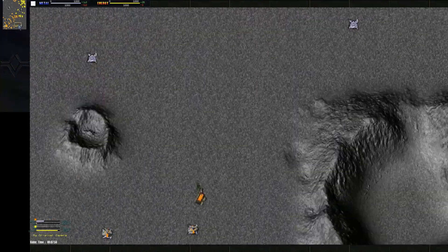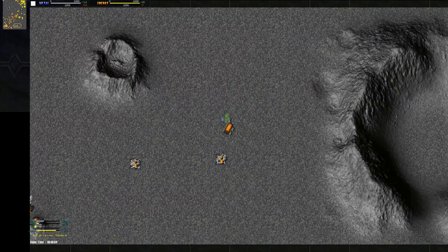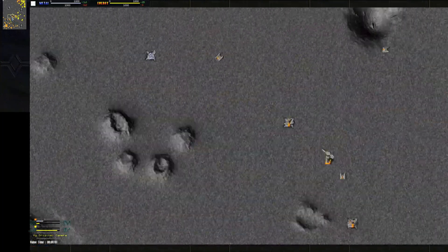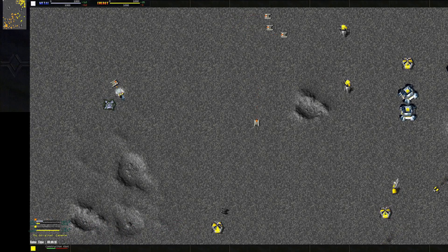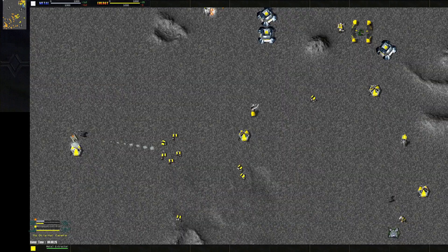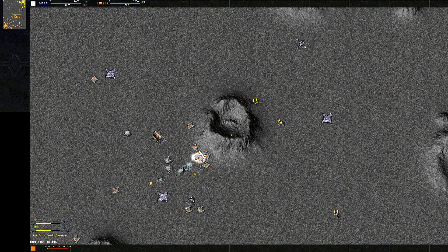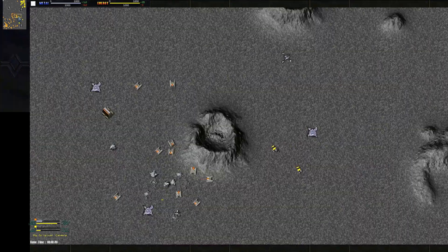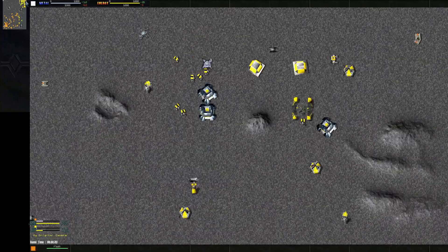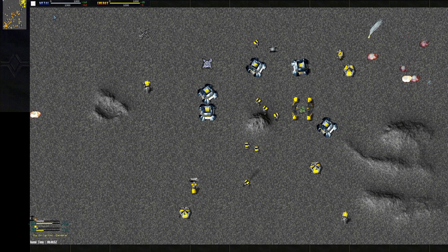Rock is getting some LLTs — Light Laser Towers — in good spots, placed in nice little chokes where they do best. Rock does a nice raid and almost gets Roland's K-Bot con — it barely escapes at around three to five percent HP. Rock lucking out right there. Roland is D-gunning a Flash in the corner. You can really see the experience shining here for Rock — everything perfectly timed, like the LLT getting up at just the right moment to stop the attack.